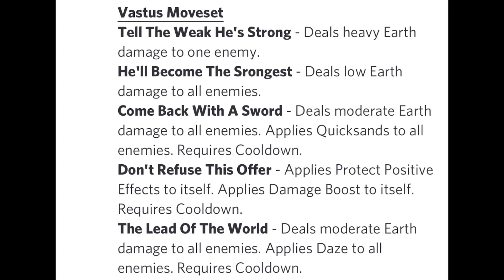Then we have Lead of the World: deals moderate earth damage to all enemies, applies daze to all enemies, requires cooldown. I prefer this move over Come Back with the Sword simply because it applies daze, which reduces the accuracy of enemy monsters. If enemies are immune to quicksand or daze, you can switch these moves around, but personally I'd prefer running the AOE daze due to the reduction in accuracy.